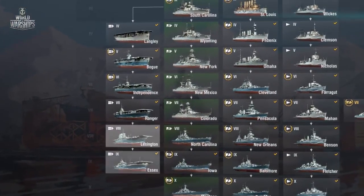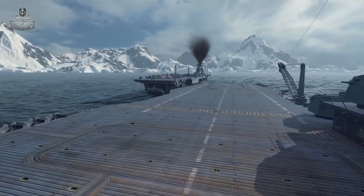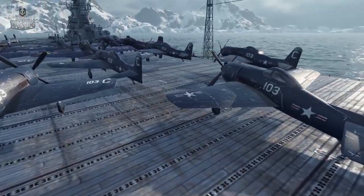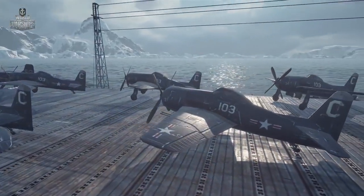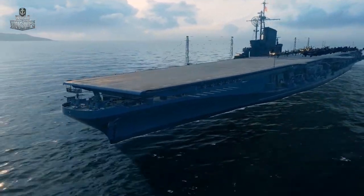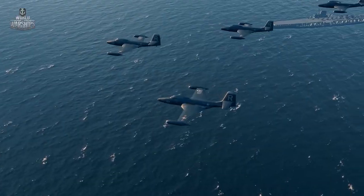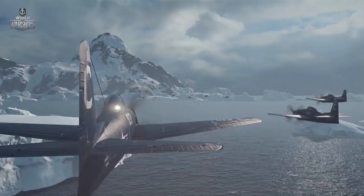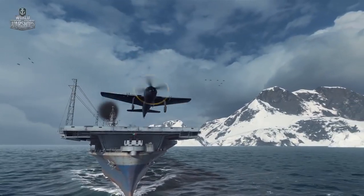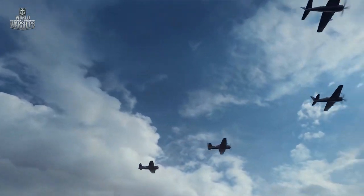Tiers VIII and IX are heavy aircraft carriers, Lexington and Essex. Compared to their predecessors, these ships have substantial armour, relatively strong secondary armament, and naturally significantly better aircraft. At the top of the U.S. tech tree, you'll find the aircraft carrier Midway. When built, she was the world's largest carrier, and even carried jet fighters on board. American fighters are worth a separate mention. Having more planes in their squadrons, U.S. aircraft carriers can dominate the air, allowing them to defeat their Japanese counterparts.